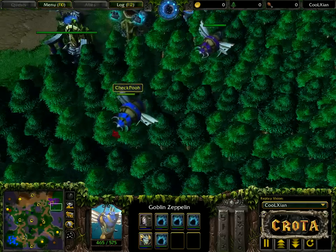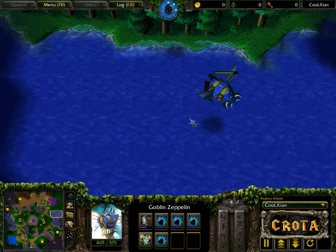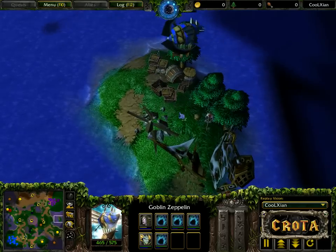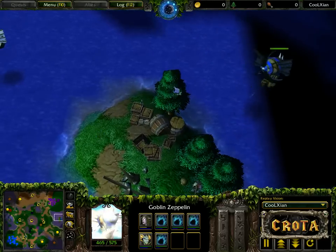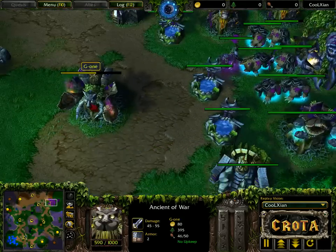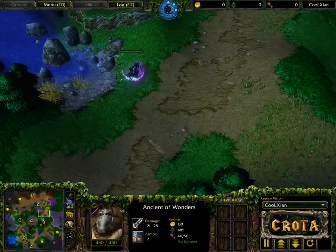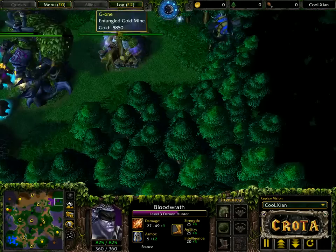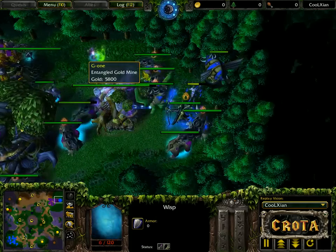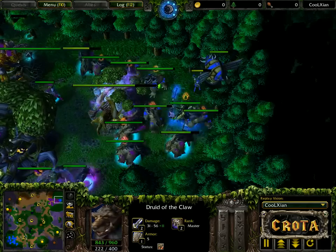The Keeper of the Grove and dryads are able to deal some damage onto the goblin zeppelin. If a hippogriff were over here and able to pick off the goblin zeppelin that would have been hilarious, but I don't see any Ancient of Wind at all. The Demon Hunter is running all the way back. There's a wisp right over here; dryads are now dropping. No detonation — an entangle now coming in. There is an Abolish Magic — units are fighting back.